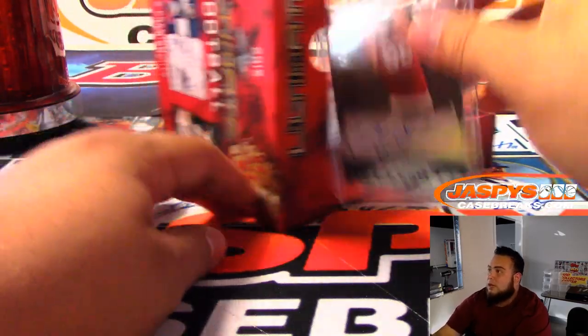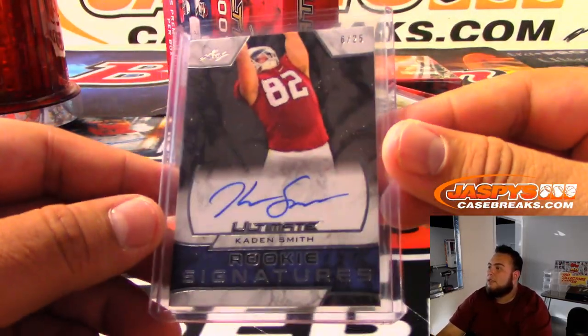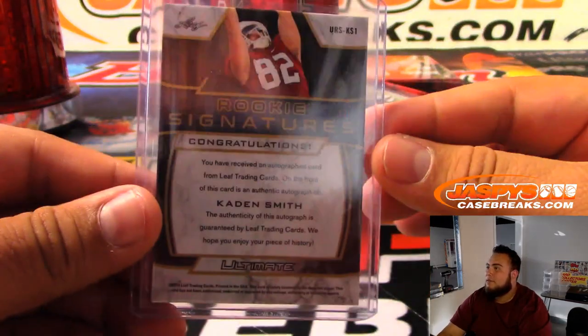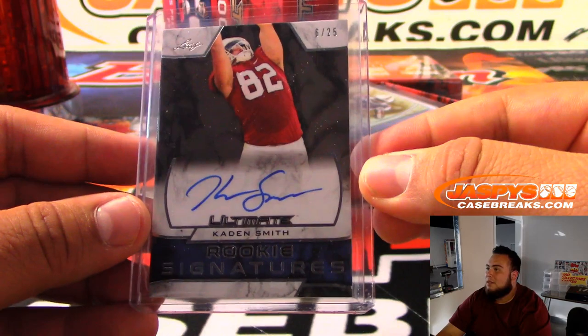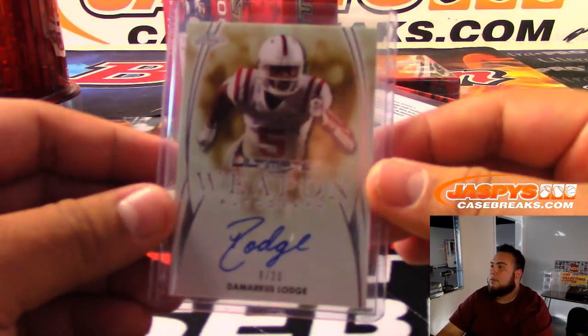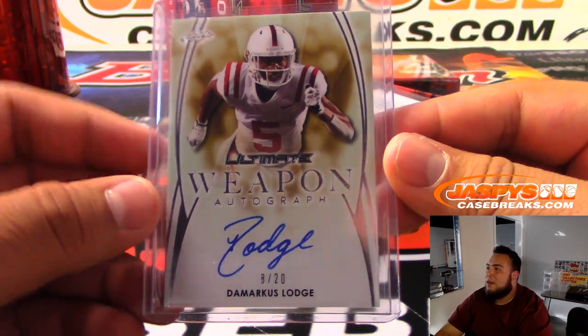All right, guys. First one is Caden Smith, rookie signature, card number 6 of 25. Caden Smith to start off. Next one we got is DeMarcus Lodge, 8 of 20, weapon autograph.